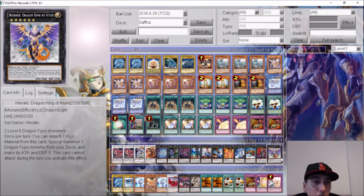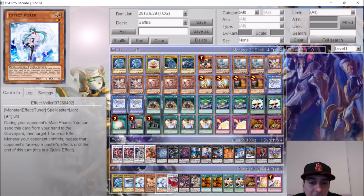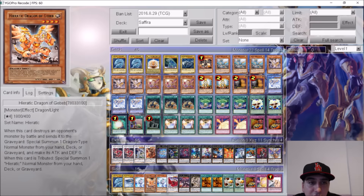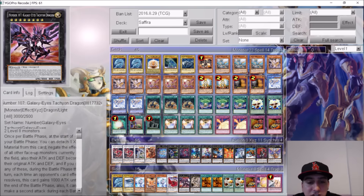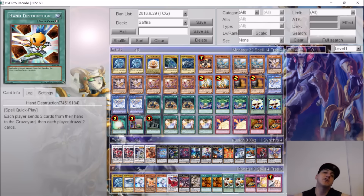And of course Dragon of the Tomb which creates your Heratik combos. Over here I don't believe this is a side deck — these are just other cards you can play in the deck: more vanillas, Veiler, other Heratik monsters, stuff you can play based on whatever matchups you go against.